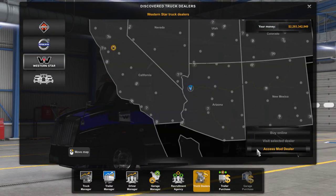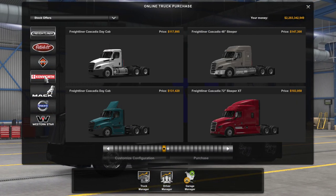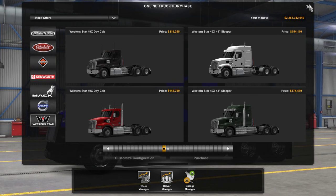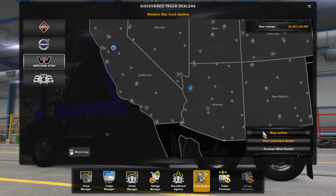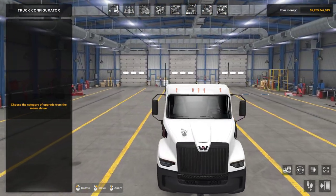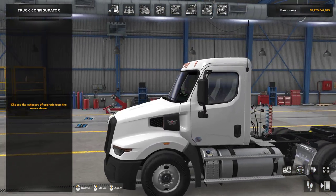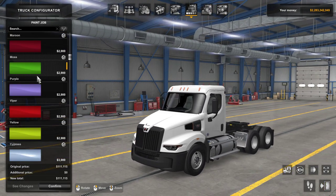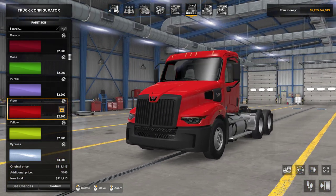One thing I do want to show you — remember that this truck does have a day cab option. The day cab would actually look good in red with black. Like that — with the black painted like that, it looks good.